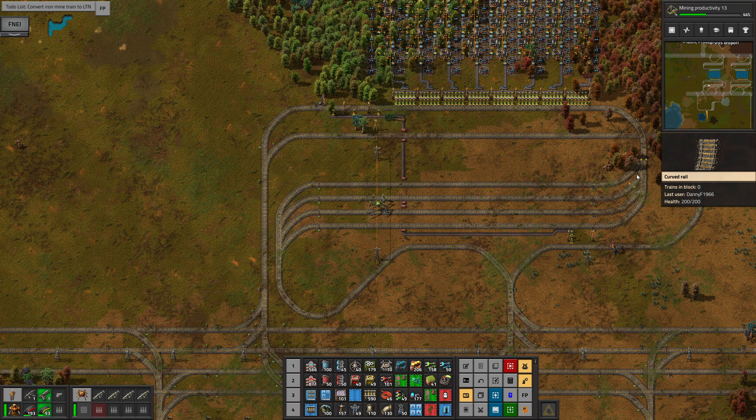I could have just moved the whole lot down a few tiles, but these refueling trains come in, cross the track going this way, and then merge back in coming back out. The amount of times the refueling train is going to come forwards and backwards is not really going to cause any deadlocks, so I'm happy with that because it's not going to slow anything down.